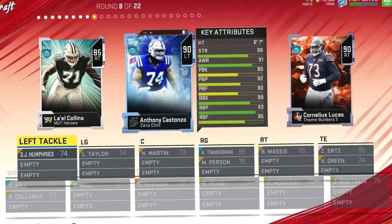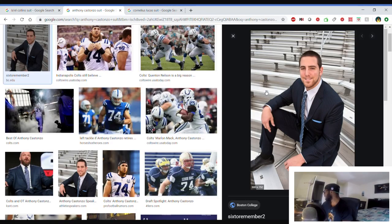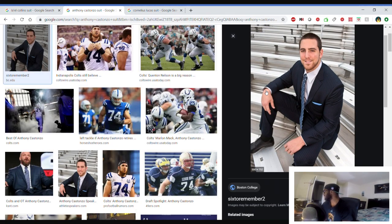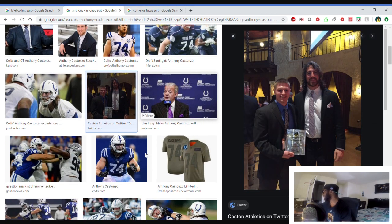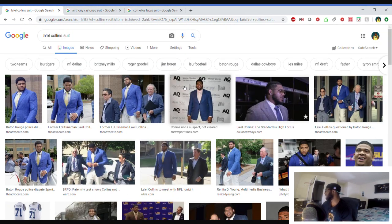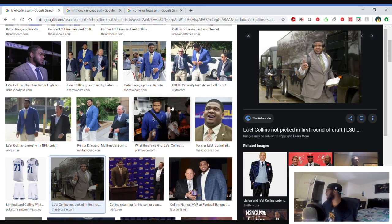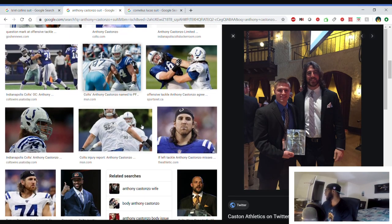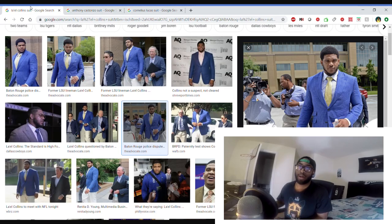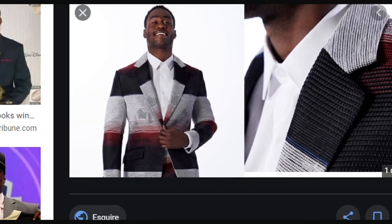Couldn't find much on Cornelius Lucas. Anthony Costanzo — this had to be back in like sixth grade because there's no way he's this skinny. Just kidding — every picture I'm seeing, he knows how to dress. As for Leo Collins, he knows how to dress too. This is very close — I'm gonna give the slight edge to Leo Collins. We're going with the right tackle.